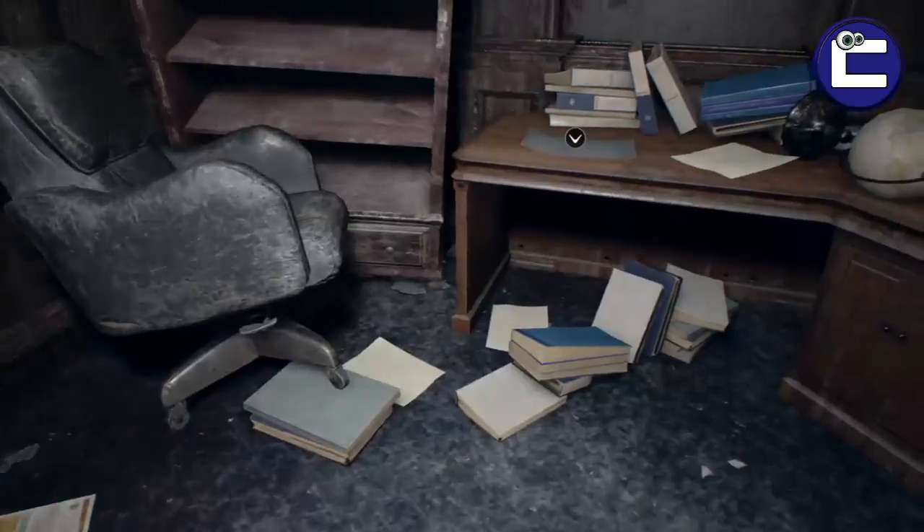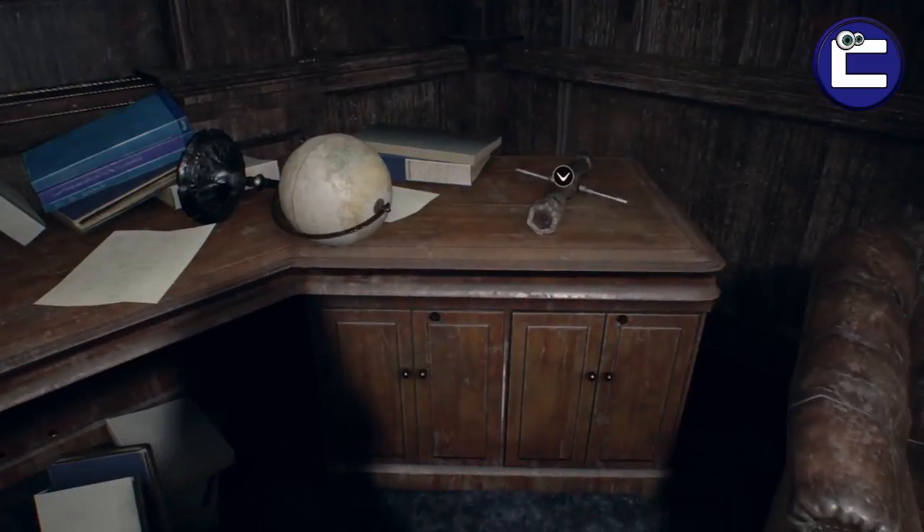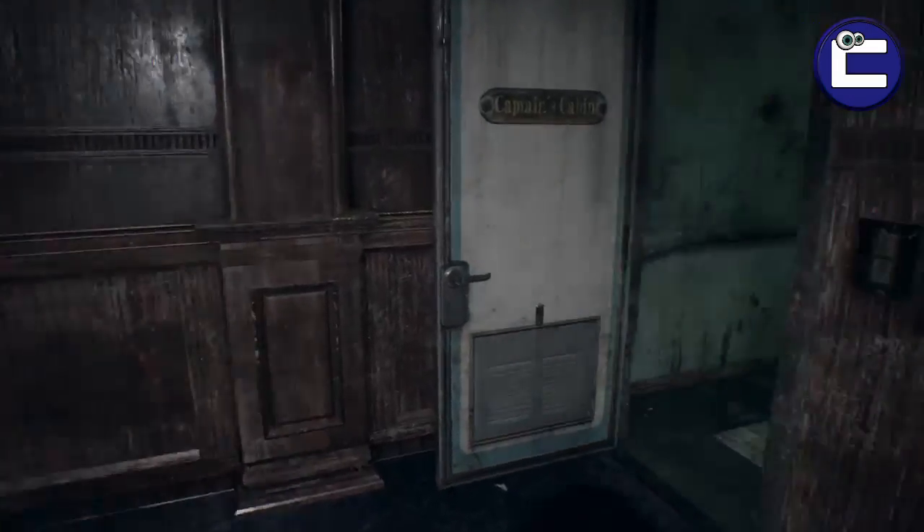This is where the locker is that we want to access, but on his desk here is a ship map which comes in handy, and also the lug wrench.